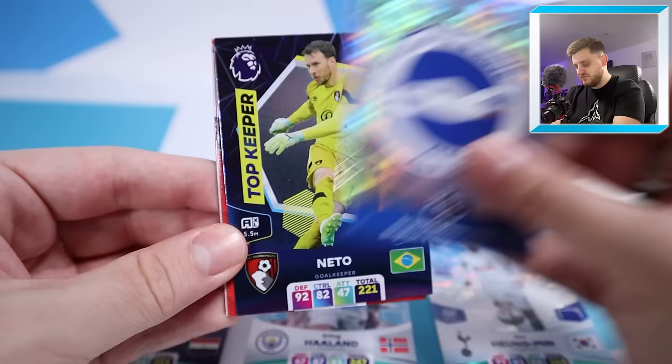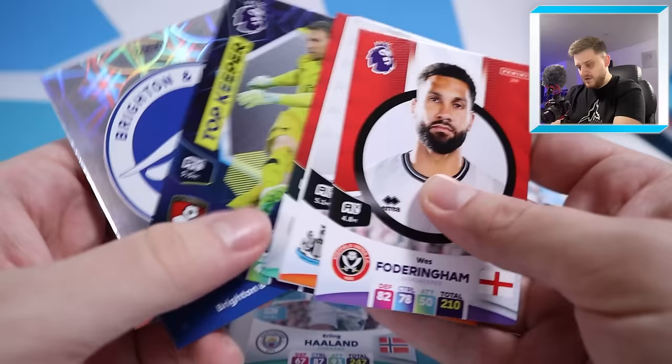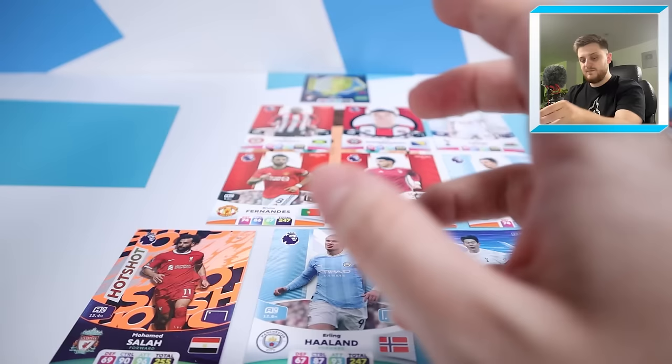We've got the Brighton badge. There is top keeper Neto, who as it stands will 100% be being picked. We've then got Jadon Anthony, the Brentford lineup, Elliot Anderson and Wes Foderingham. I think we're going to go for top keeper Neto in between the sticks as our goalkeeper.